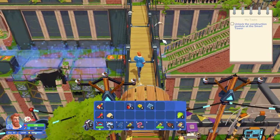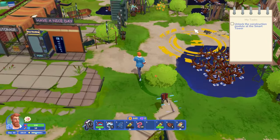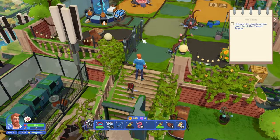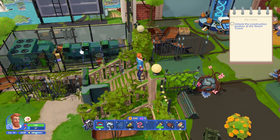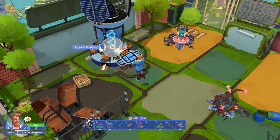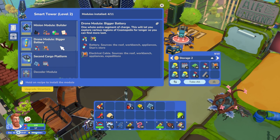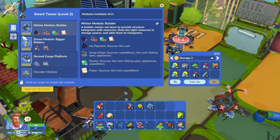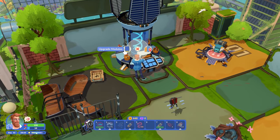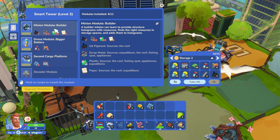Maybe I need to unlock the construction module at the smart tower in order to do that. Let's go check this out - now we're gonna be able to get across over here. Smart tower upgrade modules: decoder, second cargo platform, drone module, bigger battery, minion mode builder. Unlock the construction module - isn't this the construction module? Does it want me to unlock the builder?